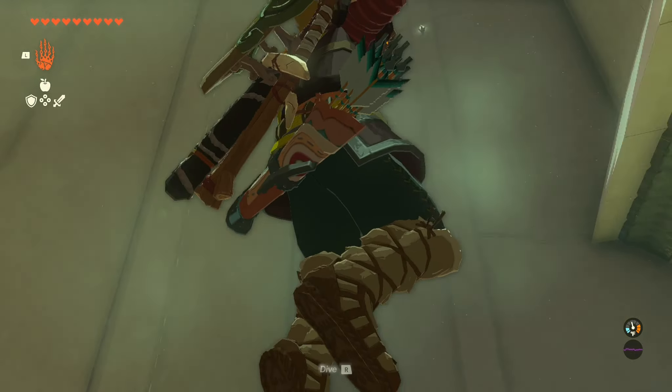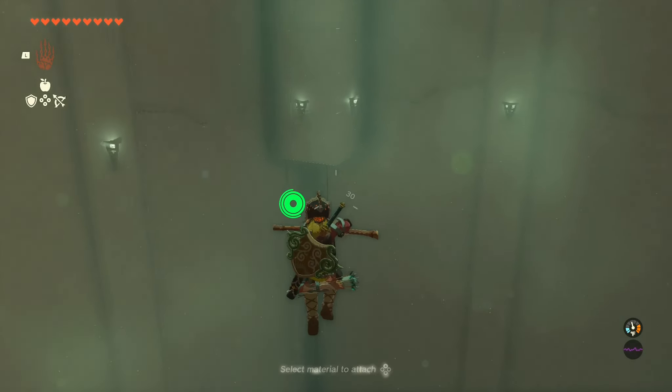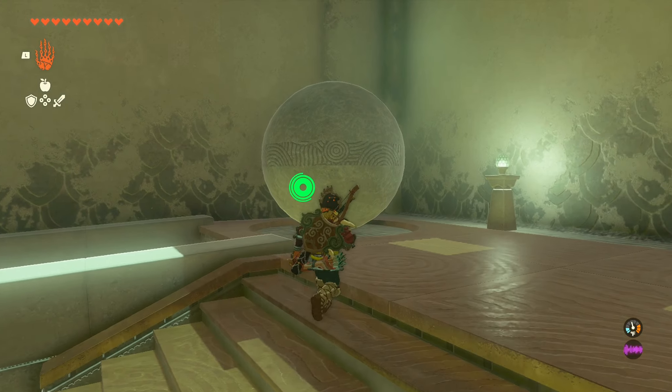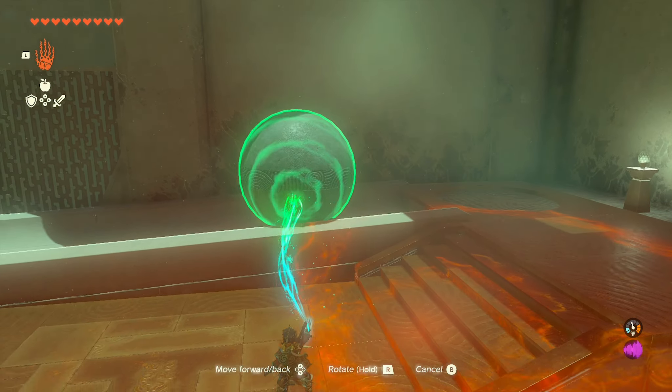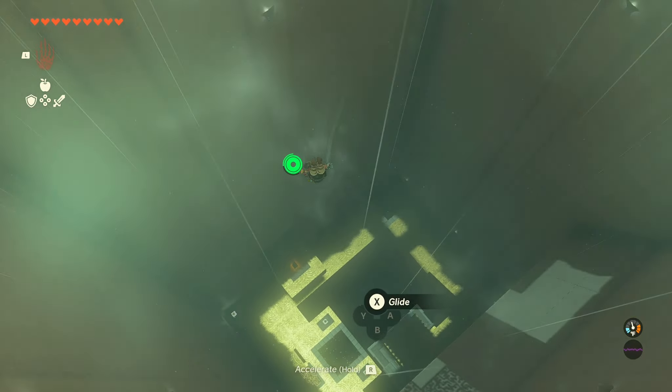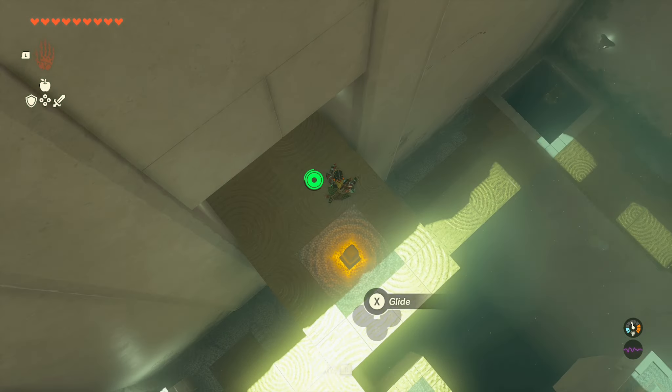So the first thing I'm going to do is get this chest in the corner right here. And then I'm going to jump back up here, and then go all the way up. We'll go ahead and bring this ball, let it roll. We try to beat it to the bottom, which we do very easily. By holding R, you can dive.